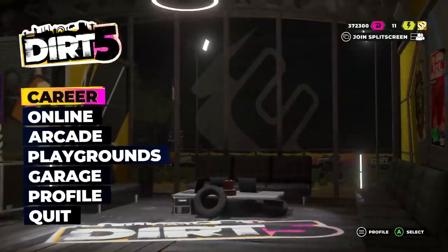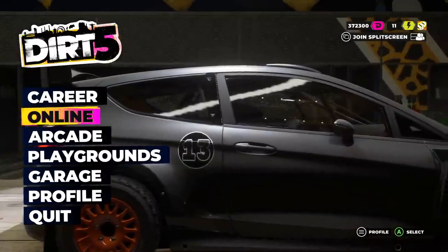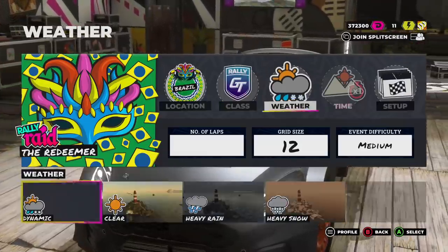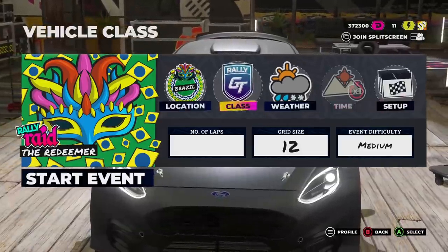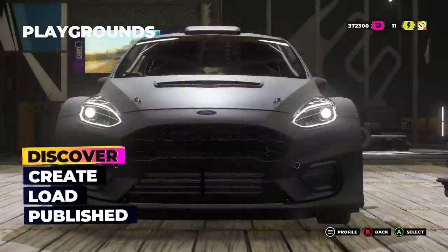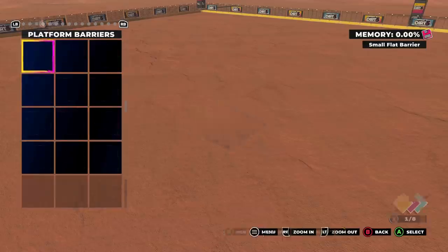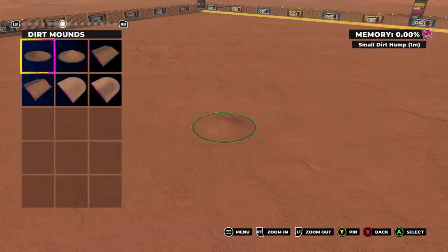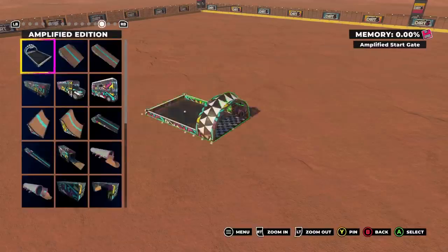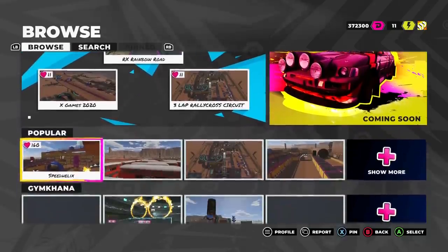I think it's time to move on from the career after that embarrassment. Basically, any type of race you can think of is all in one — it's great fun. Online I can't do right now because the game's not out, but you race with your friends. Then you have the arcade mode where you can customize races and even customize weather — heavy rain or whatnot. You can choose your grid size, type of race car, and location. But what I'm most excited about is the playgrounds mode, where you can create your own tracks and share them with the community.